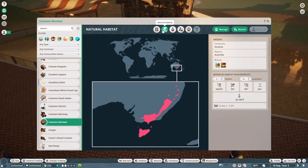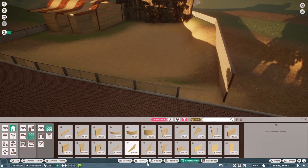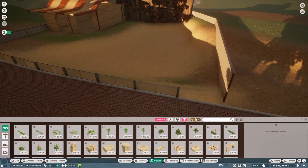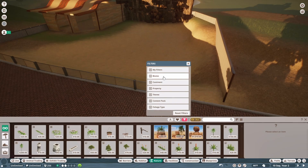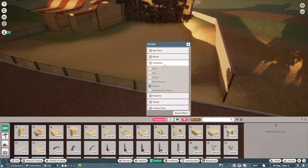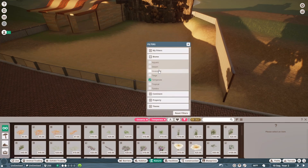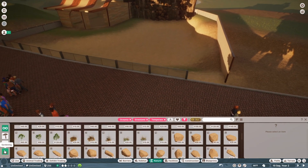Common wombat — temperate and grassland. We're going to go back in here and filter it. Wait, are we in Australia? Yes, we're in Australia, not Africa. We're going to sort it by continent: Oceania, and biome: temperate and grassland.